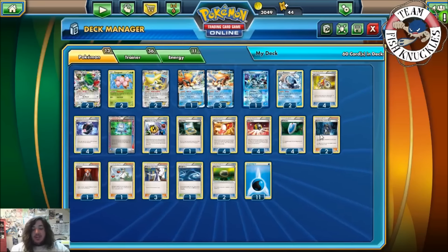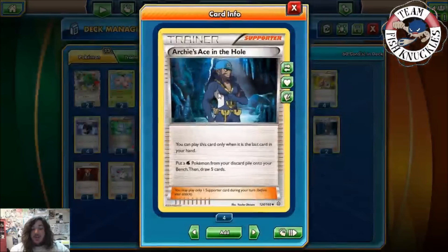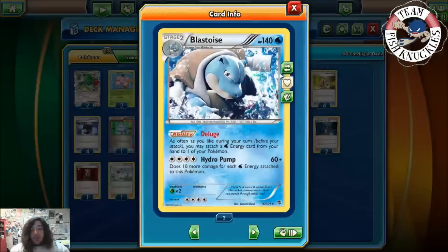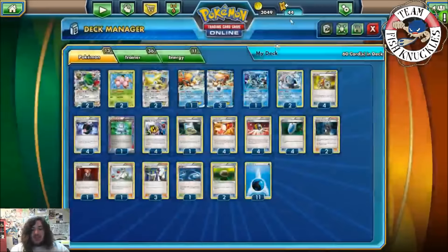The whole point of the deck is Archie's Ace in the Hole, which says you can only play this card when it's the last card in your hand — put a Water Pokemon from your discard pile onto your bench, then draw five cards. We're going to try to put a Blastoise in, and Blastoise has the Deluge ability: as often as you like during your turn, you may attach a water energy from your hand to one of your Pokemon. Then you can use Hydro Pump for 60 plus 10 more damage for each water energy attached. With four energies by itself it does 100, which knocks out Suicune or Sigilyph — your biggest problems with this deck.